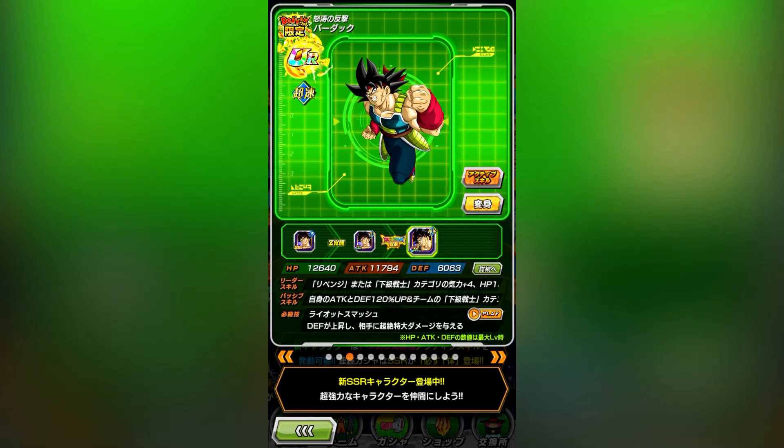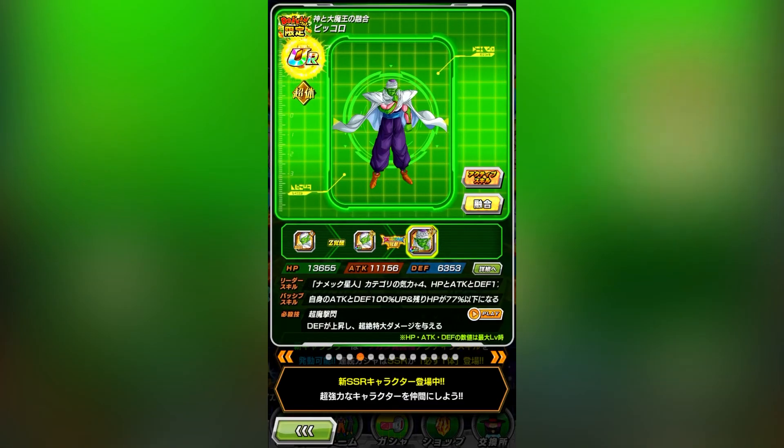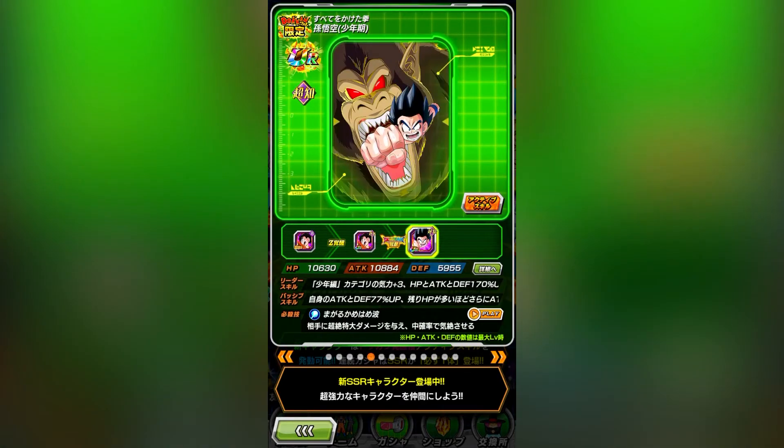Now you've got Bardock, who really enables the free to play Bardock squad to reach new heights and stacks defense. Then once he transforms he gets really good. Piccolo is just a defensive monster — he also stacks his defense and lets you foresee enemy super attacks. Kid Goku is just generally good but he falls off a little bit in comparison to some of the recent dokkan fests that have come out.